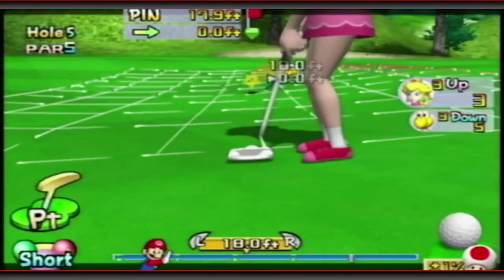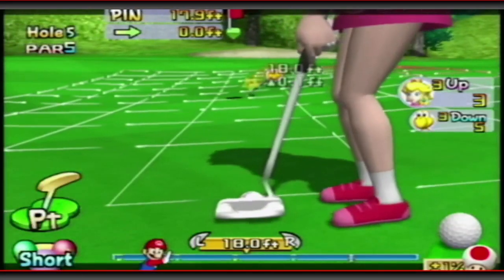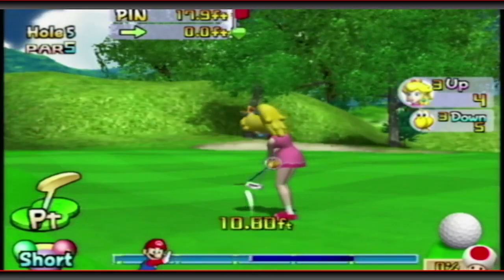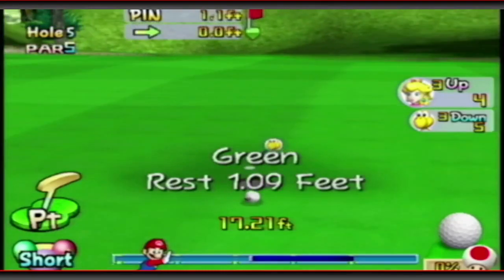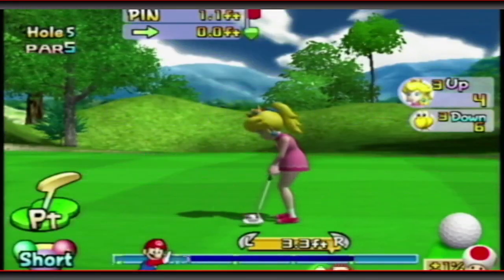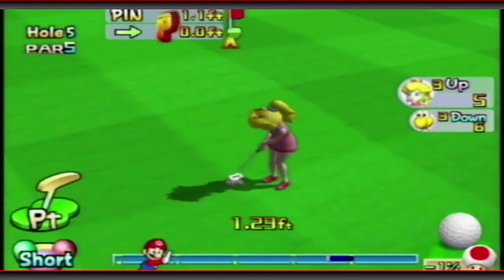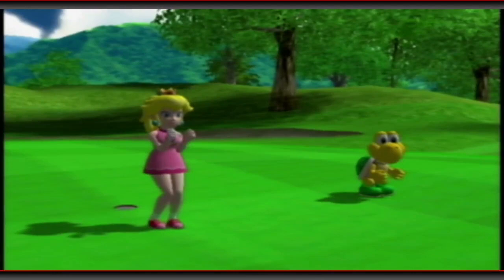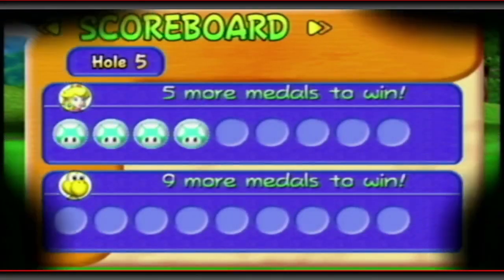Bigger poke shot by Koopa there. We should be able to drain this. Left it short and outside. We're going for par here — easy tap in. Just had to get that first shot close. We're happy with a 2-putt. Only 5 more to go, going into hole 6 now.